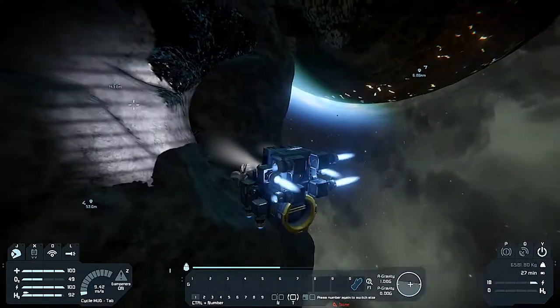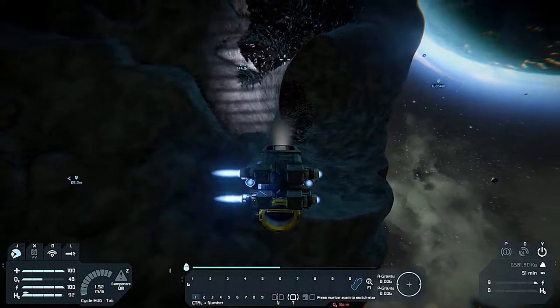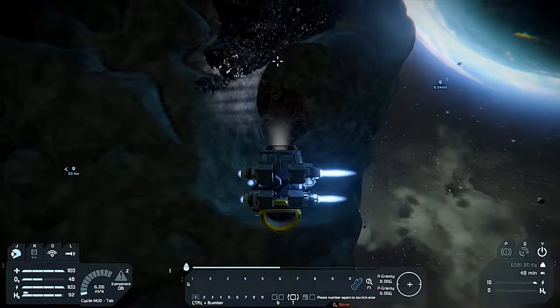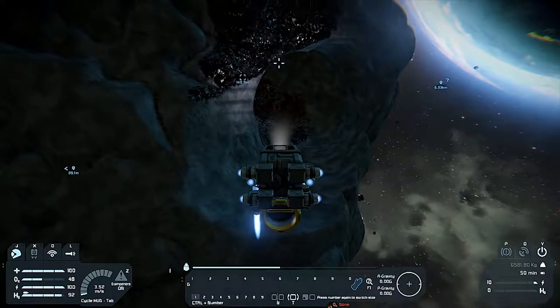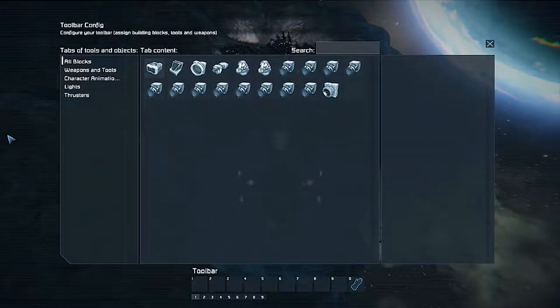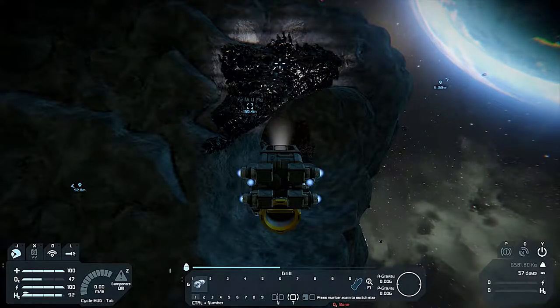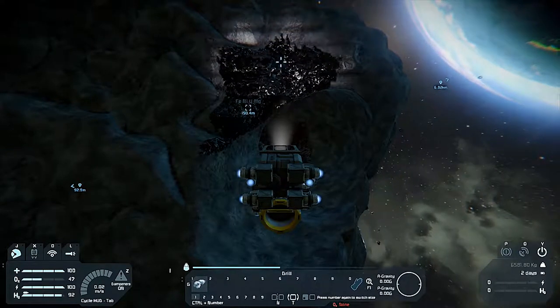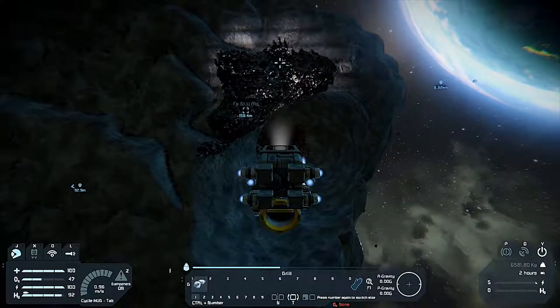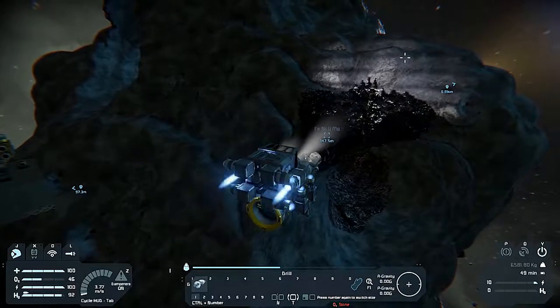This doesn't really have enough thrusters — it is a bit laggy in the way it responds. You know what I should mine first? I should mine some uranium. Make sure you use the weapon drill — you can use left click and right click to control it. Let's mine some uranium.